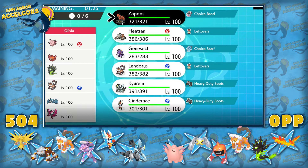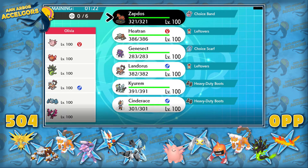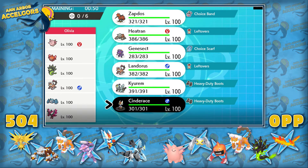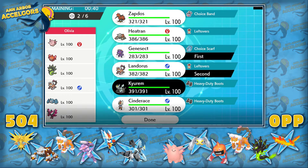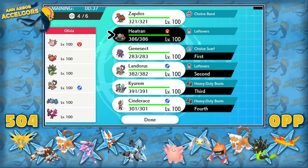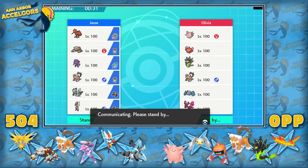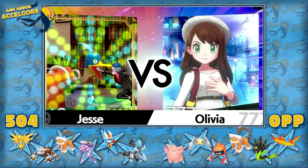I didn't really know what Galarian Moltres did going in — I knew it had Berserk and no recovery, so I saw it as a bit of a disappointment. I wanted to lead my Genesect. I was also contemplating a hard Curhem lead, reading a Lando lead, thinking if it was a Lando lead I could DD and potentially just go for game — there isn't a lot that wanted to take a Curhem hit — but we did end up leading Genesect.